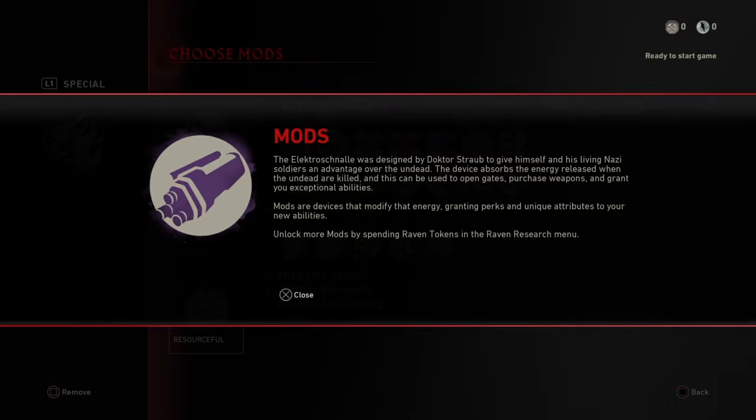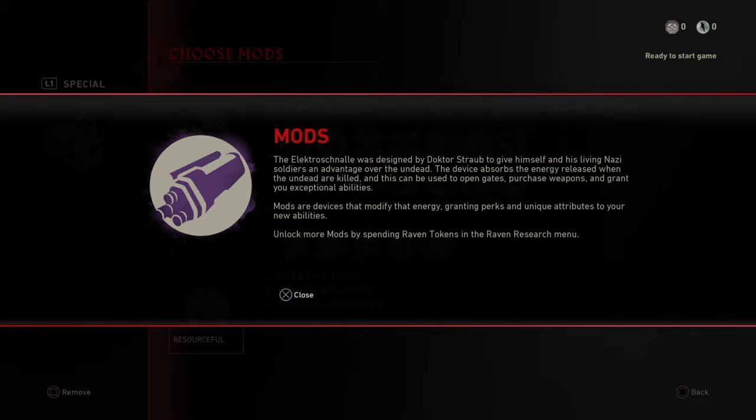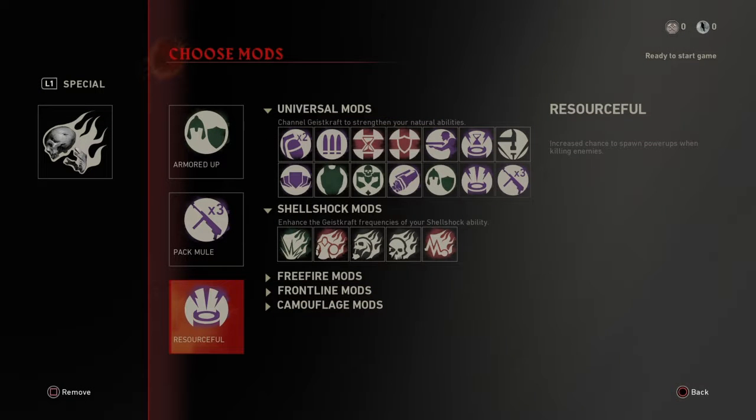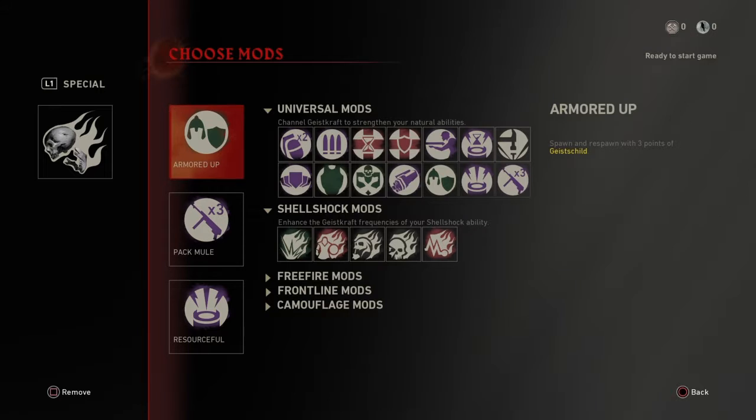The electro channel was designed by Dr. Strub to give himself and his living Nazi soldiers an advantage over the undead. The device absorbs the energy released when the undead are killed, and this can be used to open gates, purchase weapons, and grant special abilities. Monster devices modify that energy, granting perks and unique attributes. Unlock more by spending Raven tokens in the Raven research menu.